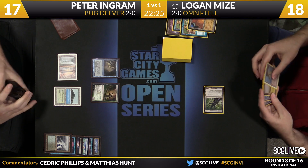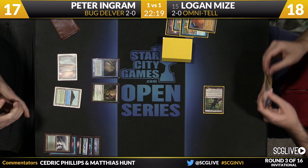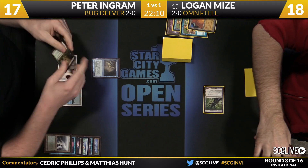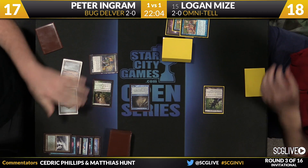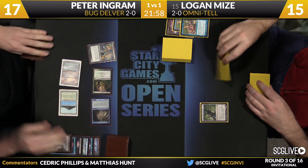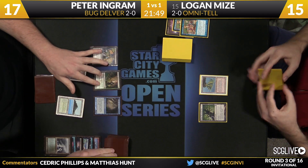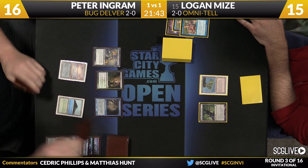Ingram sacrifices a Delta down to 17, gets himself a Tropical Island from the brainstorm. For Peter, you're feeling great — you know your opponent's hand, your opponent had two shots and you got them both. He adds a Dark Confidant to the battlefield. Peter Ingram is in the driver's seat, attacking for three, Logan going to 15. He just needs a counterspell or Wasteland to close off the game. Intuition was the draw for Logan.